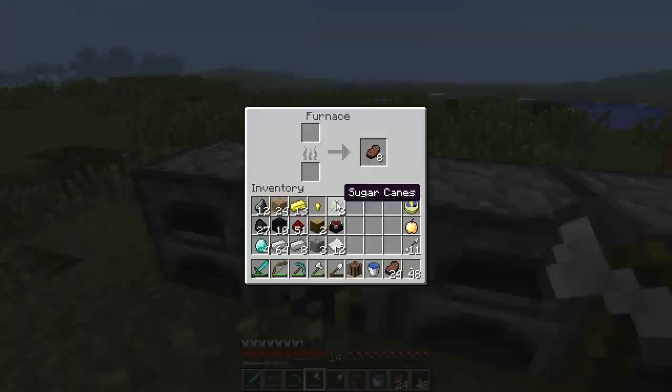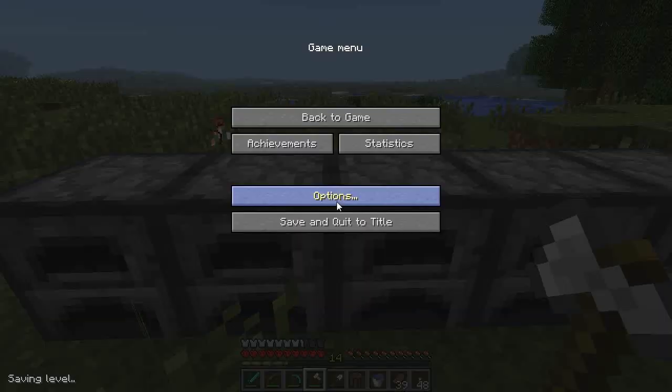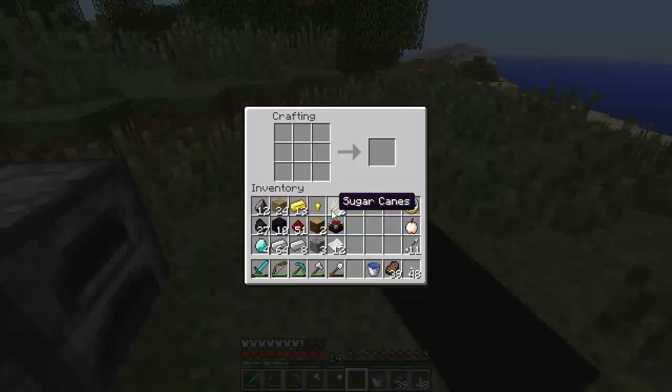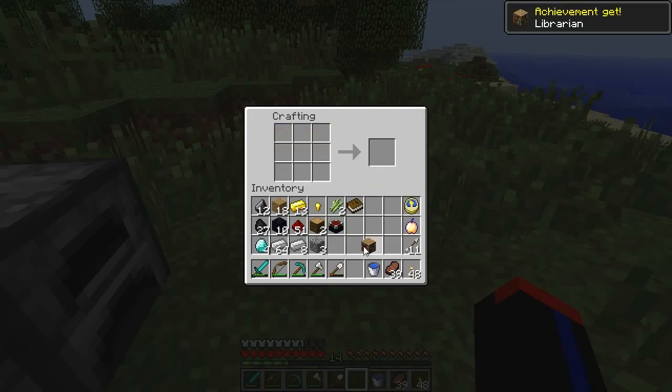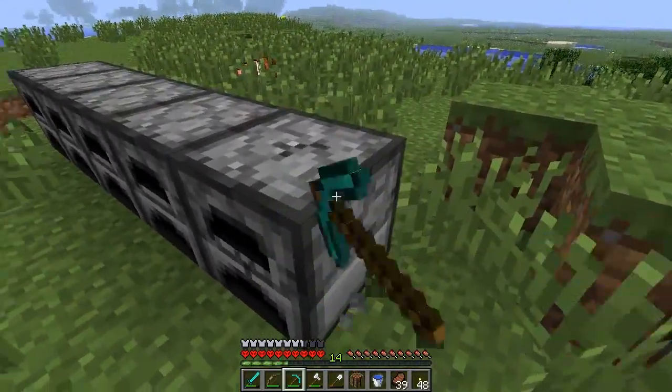That is apparently not how you make bookshelves. How do you make bookshelves? Since I apparently don't know how to play this game, I will be right back - I'm going to go look up how to make bookshelves. I looked up how to make bookshelves and now I feel like an idiot, because somehow I didn't think about the fact that I needed books to make bookshelves and not paper. I now realize I don't have nearly enough books to make all the bookshelves I envisioned, so I think we're just gonna move on and make books later.